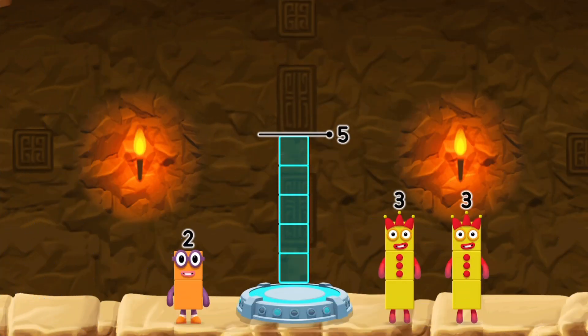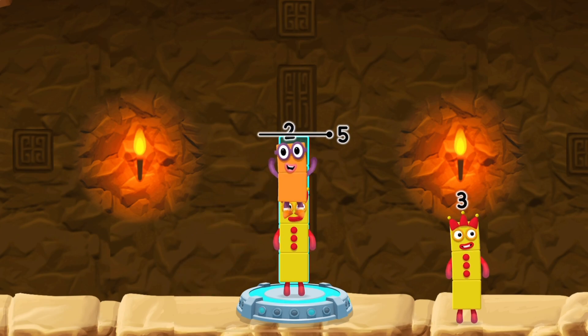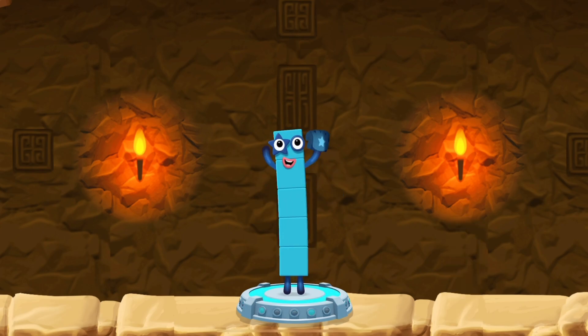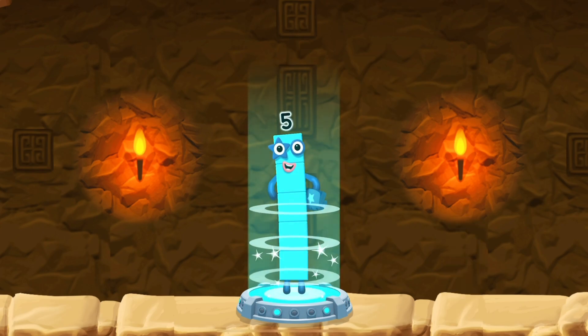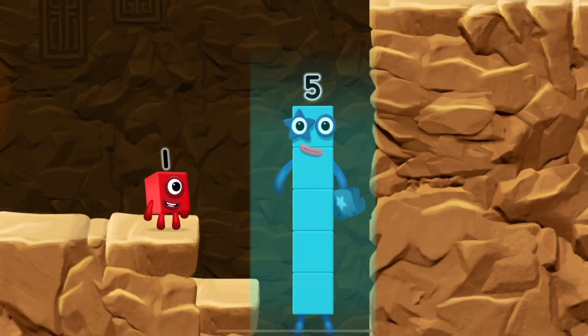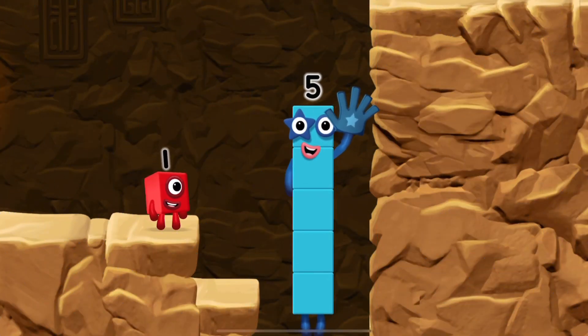Add number blocks to make five. Three, two — you solved it! Three plus two equals five! High five! Yes, you got it!